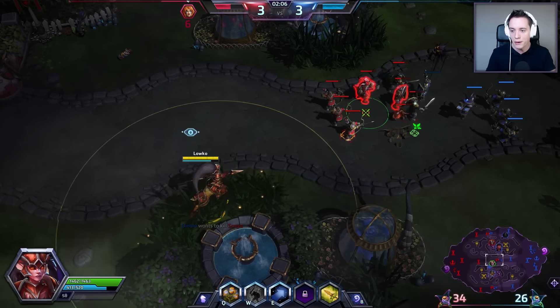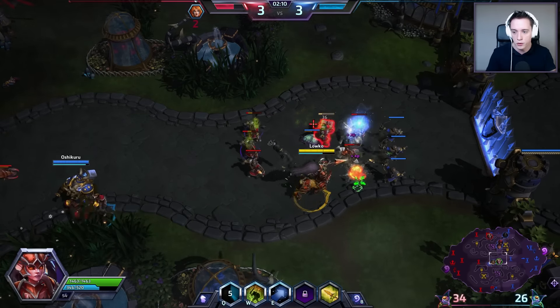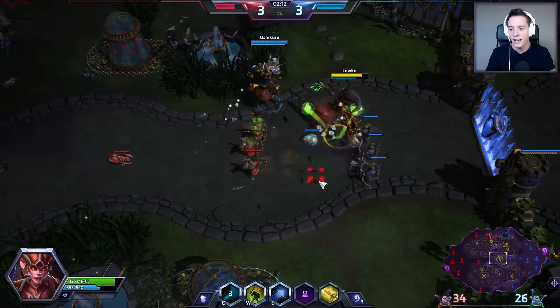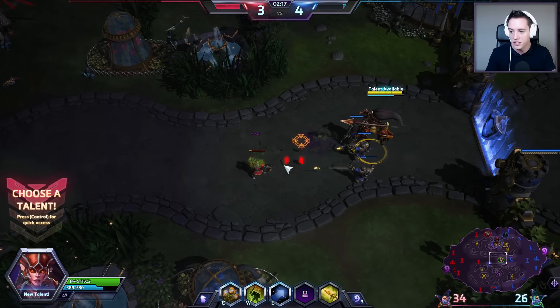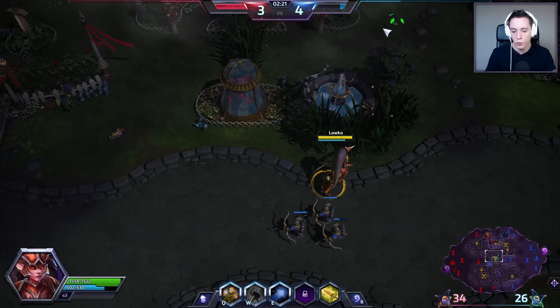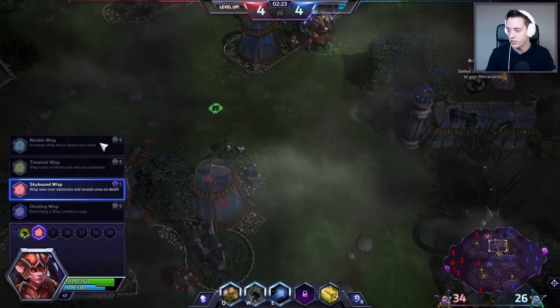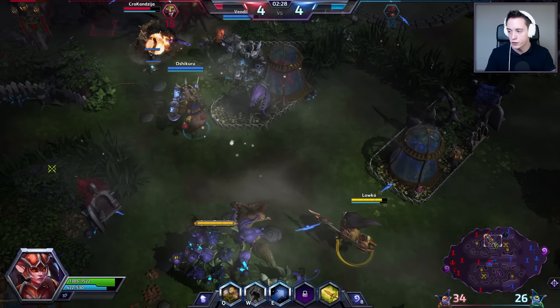Most of the damage actually doesn't come from my Q ability, which I assumed at first — it actually comes from the W ability, especially later on into the game. Early on, I'll be focusing on hitting my Q, which is a little circle of AoE damage, but later on it will be mostly the W. I'm going to go with the Skybound Wisp at level 4, which upgrades the E ability — mainly used for scouting.